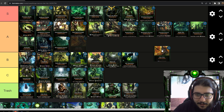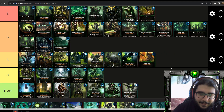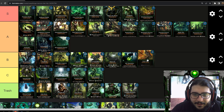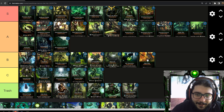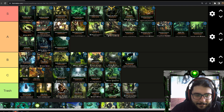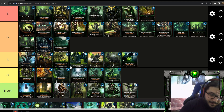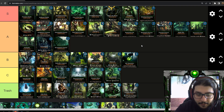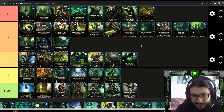Solar Pulse blinds all enemies for four energy. This could see play if you use a lot of ranged units, but it costs too much. If it were three energy it could be pretty good — it could help your units trade well, especially with Triarch Stalker. But I've never used this on Necrons. I'm putting it in C tier — costs too much for what it does. The Ultramarines have a unit for one energy that blinds a single target, and a targeted blind for one energy is way better than this.